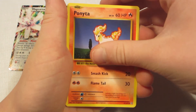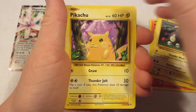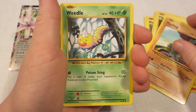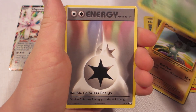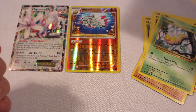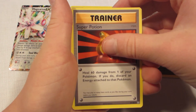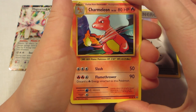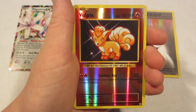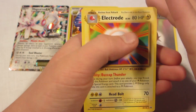We have a Ponyta, a Magnemite, a Pikachu, a Machop, a Weedle, a Double Colorless Energy — that is very good. A Super Potion, a Charmeleon, a Reverse Vulpix, and the rare is an Electrode. Not a Holo.